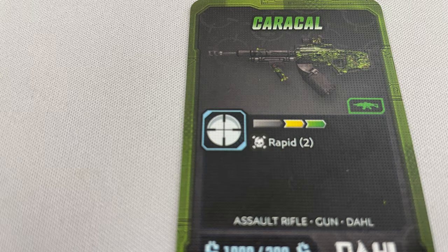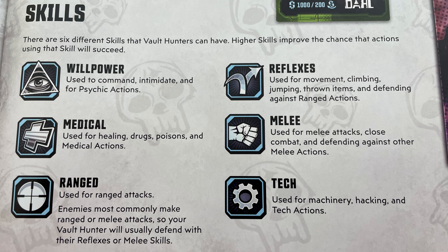Actions can be found under Vault Hunters' cards and gear. There are also 6 basic actions a Vault Hunter can take. Skill-based actions have the relevant skill symbol next to them — just as the Caracal here has a ranged icon. The 6 skills are willpower, medical, ranged, reflexes, melee, and tech. Actions with no skill icons are called easy actions and are always successful, but you still have to exhaust an action token to take them. For free actions, you don't have to exhaust an action token. All of these actions follow the same 5 steps, which is basically: work out what you need to roll, roll a die, and then see what happens.